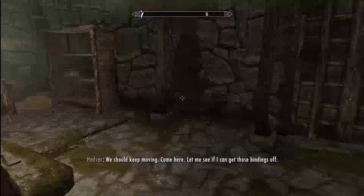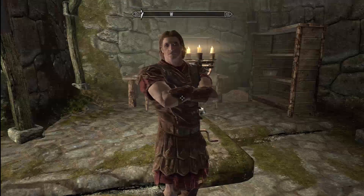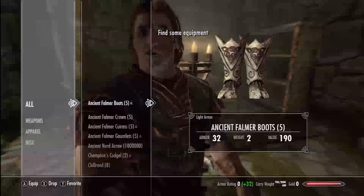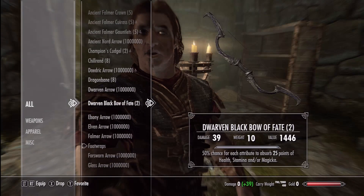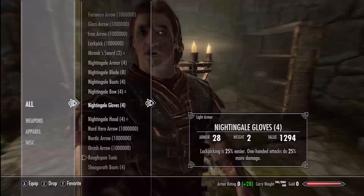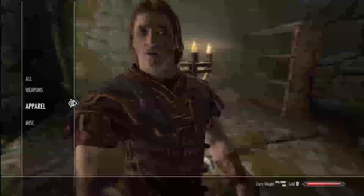We should keep moving. Come here, let me see if I can get those bindings off. Alright, so let's show you real quick. We got all the types of arrows. From Dragonborn, we got the Dwarven Blackbow of Fate. We got two Mirac Swords. We got Shiragora's outfit. Champion's Cuddle. Got all that.